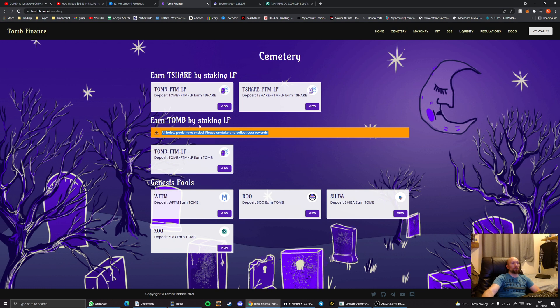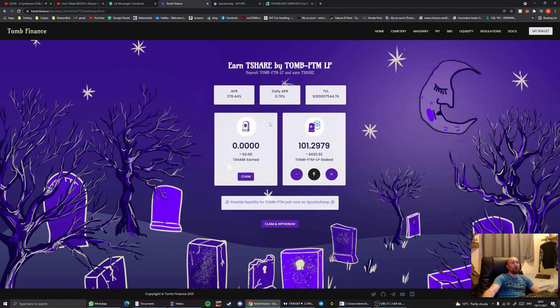Going into the first pool, this is paying 0.76% per day — the lowest one. However, this one prints regardless of anything else and will continue to print into the future as far as we can tell.